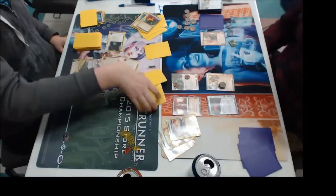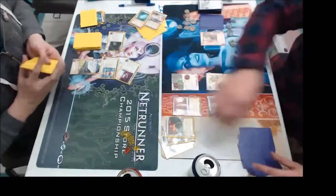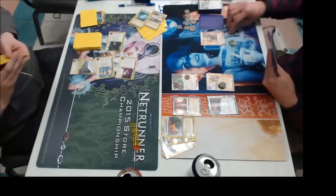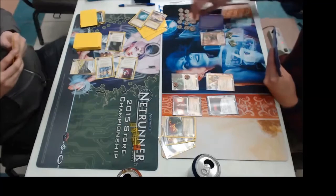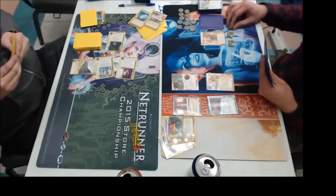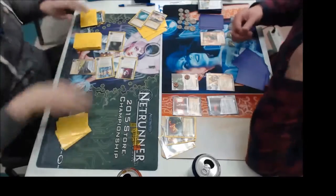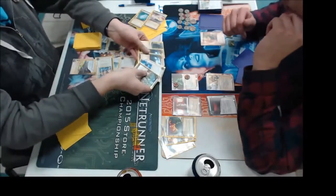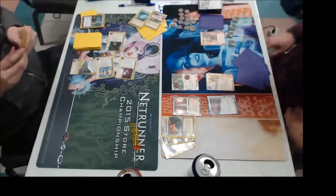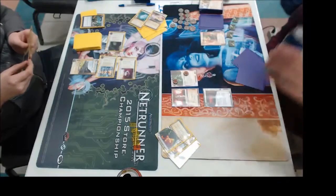There he goes — another 15 Minutes. He decides to Turntable it. Turntable is a console for Anarchs, costs two credits, and lets you swap a scored agenda with another agenda in the corp's score pool when you score one. It's just all kinds of fun against all kinds of IDs, particularly NBN. In this case, swapping out the 15 Minutes and the Breaking News so you can't access their abilities. Obviously against more typical fast advance you switch out Astroscript with a counter on it, or if someone scores a three-point Agenda. You can just take that away from them.